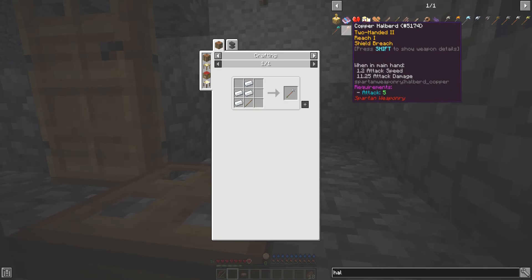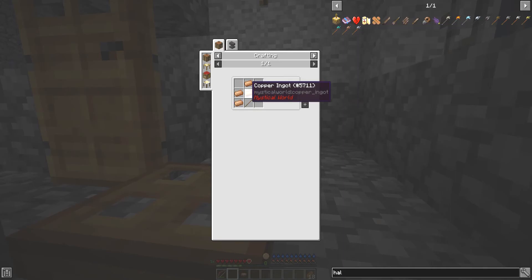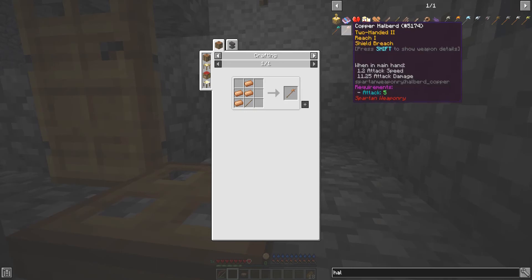Kind of a pain in the ass. So copper is a good one to go for because it's just as good as iron, but it also gives you a health boost, which I think is something to look into. I think I might go for silver.